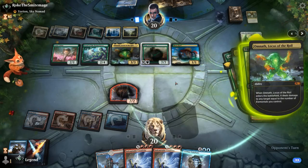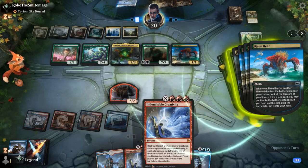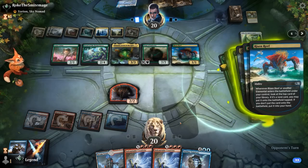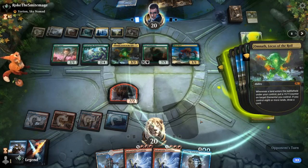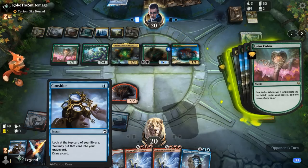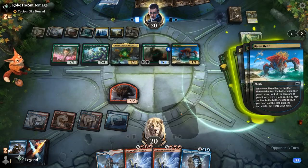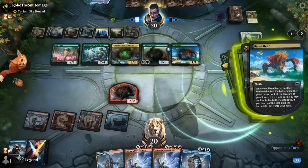Essentially Elementals with Omnath, and it doesn't get much better than this Genesis Ultimatum. Opponent gets a ton of triggers from Titan, Risen Reef, and Omnath, they still get to activate Ugin, and there's nothing left for us to Creativity other than the opponent's creatures. This game seems very much over. In hindsight, grabbing Voltage Surge to kill Cobra might have saved us from that Ultimatum, but we also needed to develop our own game plan and our opponent was eventually going to have the mana to Ultimatum anyway.